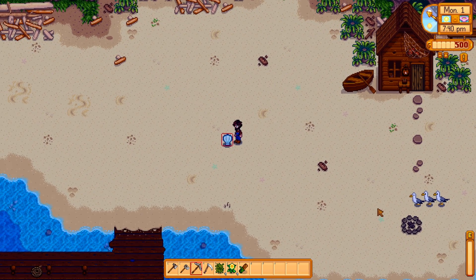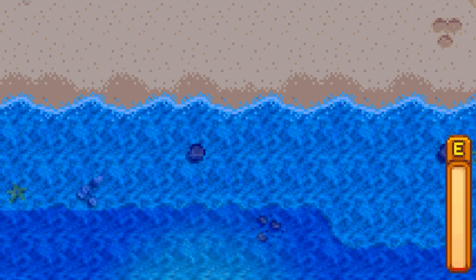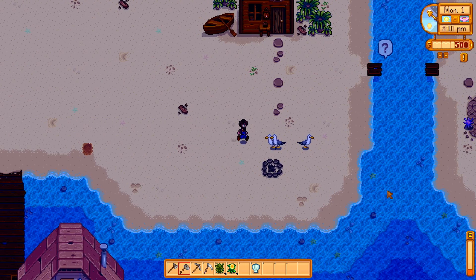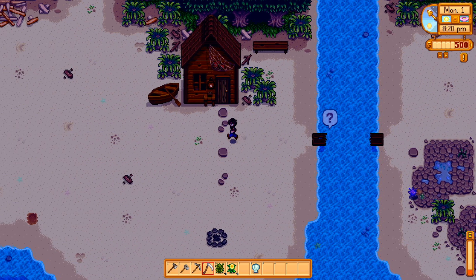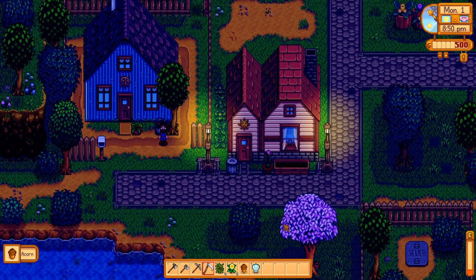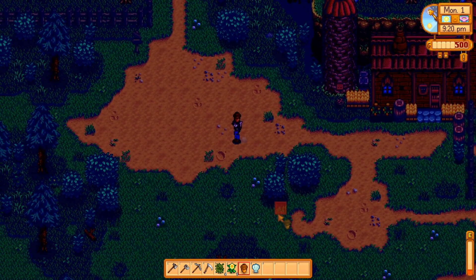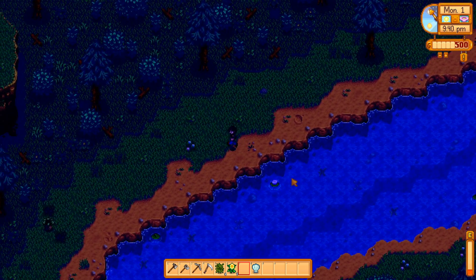Here's Penny, and her mom Pam — who's an alcoholic — is at the bar. Here's Clint, who opens geodes for us; also usually at the bar. Down here is the beach with forageables like clams. Found another artifact spot, but I'd hit zero energy using my hoe — so let's eat this field snack to recover. We got a lost book! Books reveal game secrets. We need 300 wood to repair this bridge because there's a sea urchin over there worth money and needed for the community center.